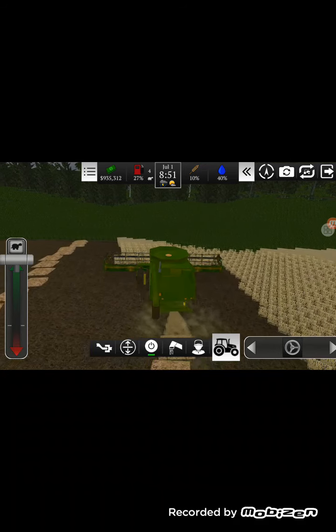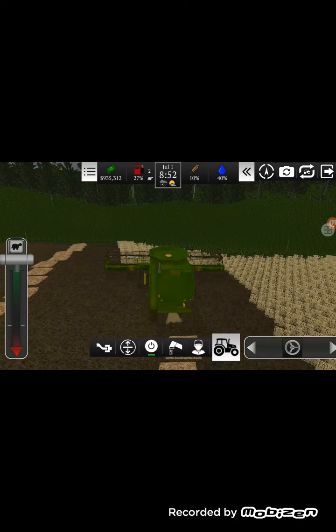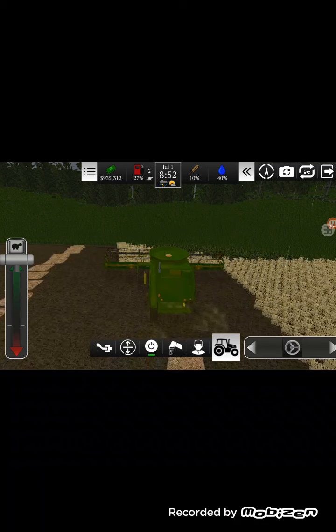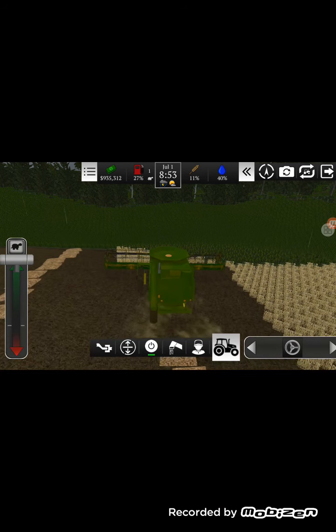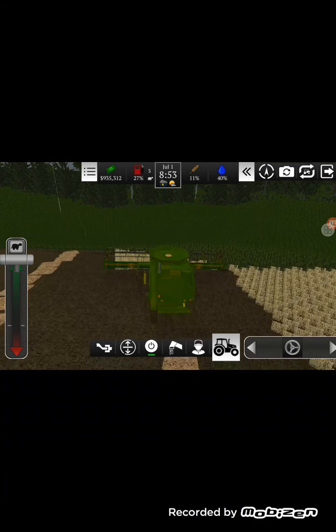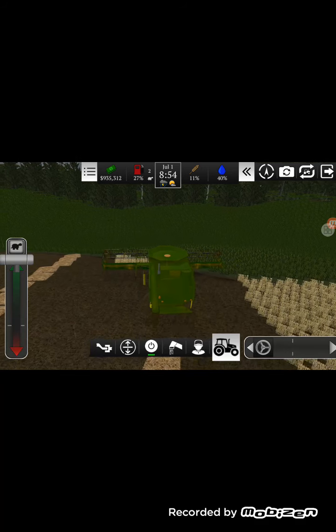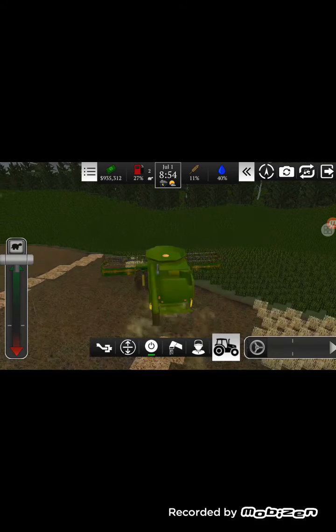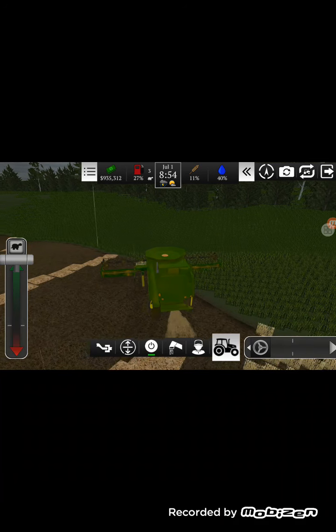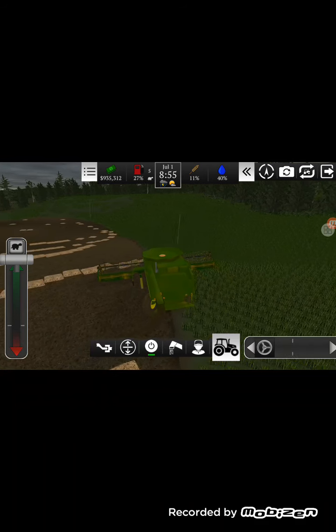I wish that for harvesting corn or wheat on this game, there's stubble — like there's no stubble right now when I go over it. I wish there was some kind of stubble, like on FS19 where there's stubble. Because then you can put your tire on it and get a little more traction if it's corn, which is something nice, especially when you're driving a two-wheel drive tractor with a wagon.